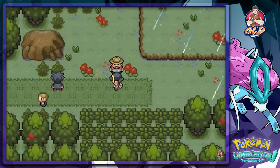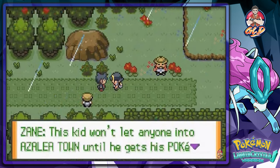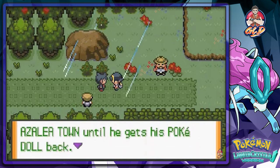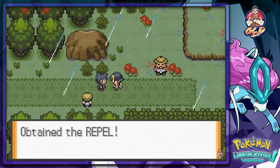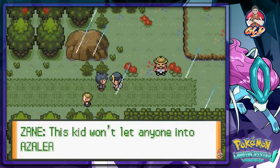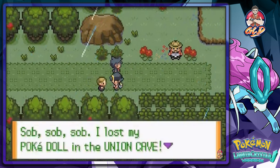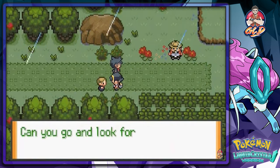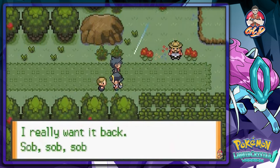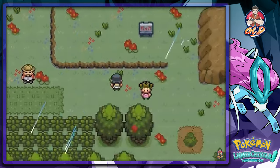Our rival Zane tells us a kid won't let anyone into Azalea Town until he gets his Poke Doll back. Zane gives us a Repel — we expected something better. The crying kid says he lost his Poke Doll in Union Cave and asks us to go back and find it.